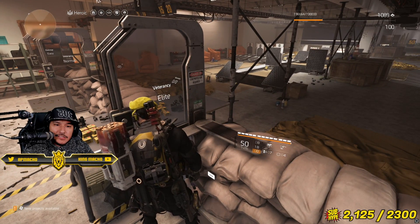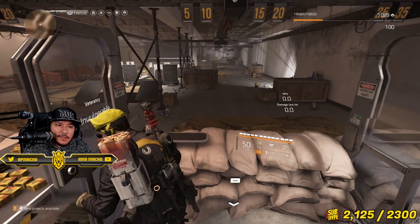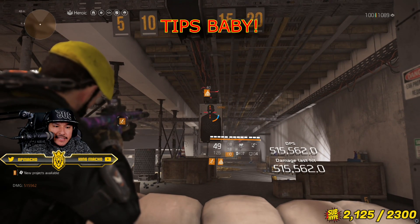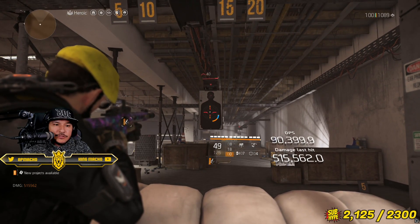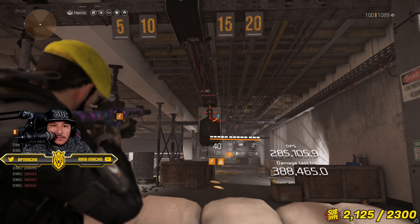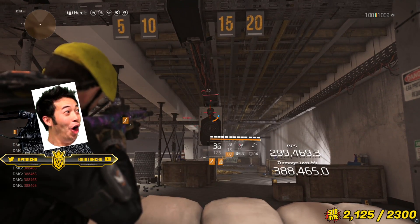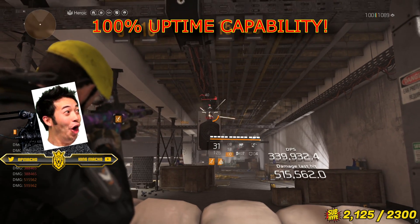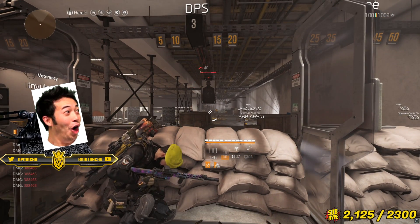Before ending the video I want to show you guys a few things just in case you missed it. One thing is that when you shoot the head, you get two buffs off this build. If you shoot the body, you're only going to get one buff, which is Combined Arms. Both of these buffs have 100% uptime if you're hitting your shots — they'll never go away. This is increasing your skill damage by 55%, which is very beautiful.